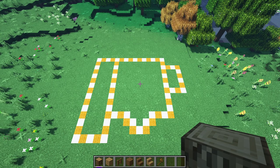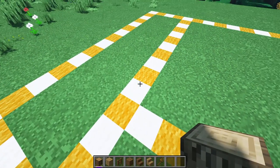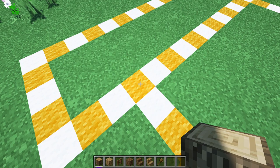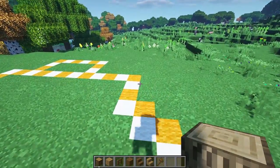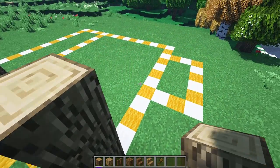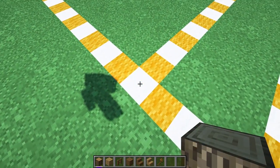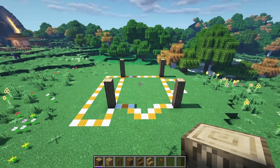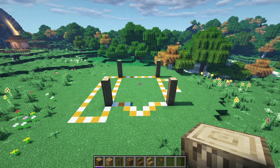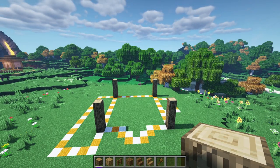Go ahead and copy this layout down into your world using whatever markers you want. Once you have this copied down, pause the video to do that. We're going to start right here at this cross section where all three paths join together. Build up by four blocks — one, two, three, four — then go to the other corner directly across and do another four blocks up. Repeat this for the remaining two corners as well, so you should have four pillars.